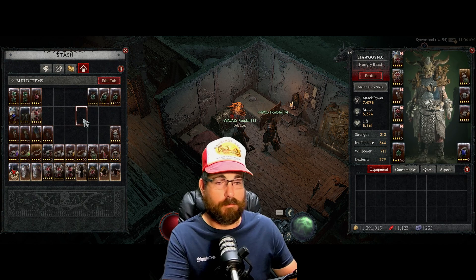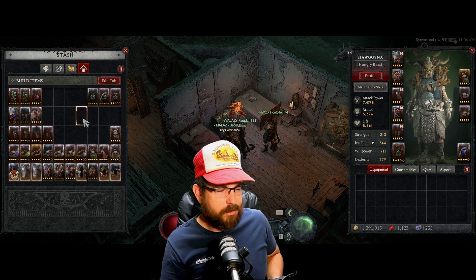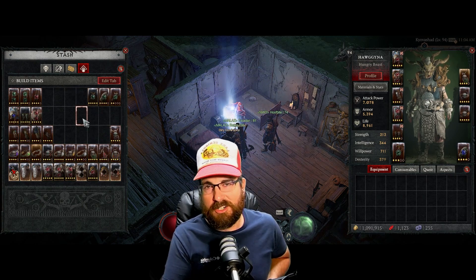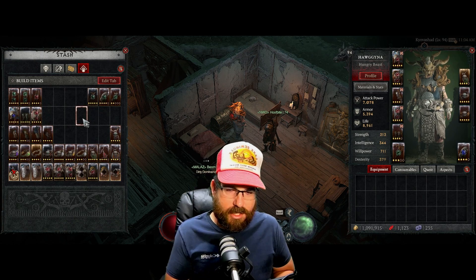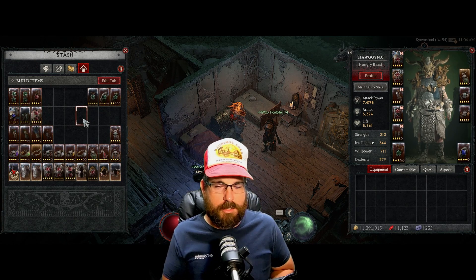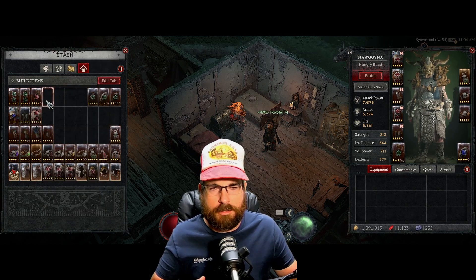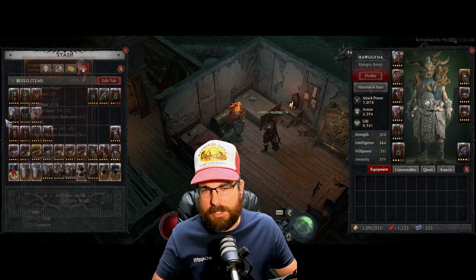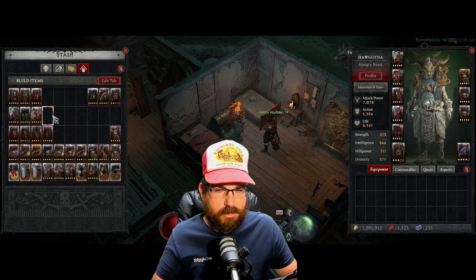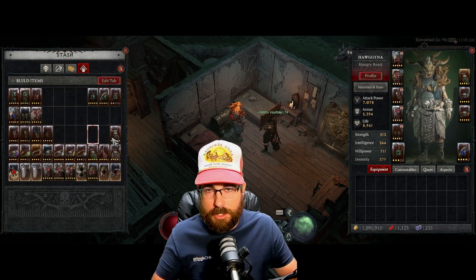The final tab is for items I've already used: build items with aspects already imprinted, upgraded gear, weapons for other builds, totems, and so on. While I'm not a really organized person, there is some layout to it — weapons up top, then totems, armor pieces, gloves, jewelry, and uniques.